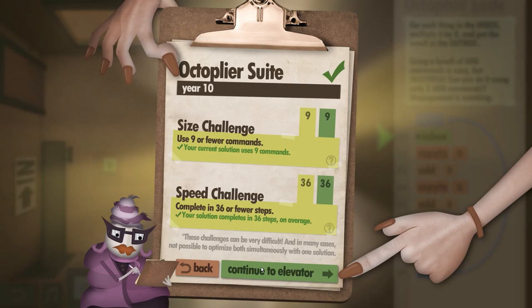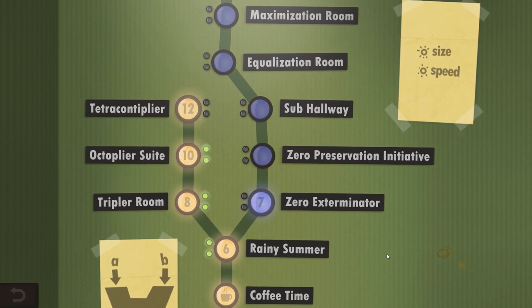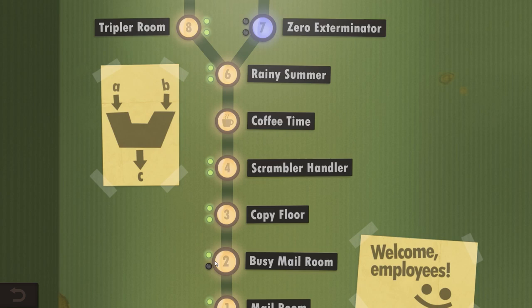I can't believe that took me so long to figure out — my brain hurts, I'm going to take a break. Next time we will try to figure out maybe Tetra Contemplier and figure out why I don't have the green light here.